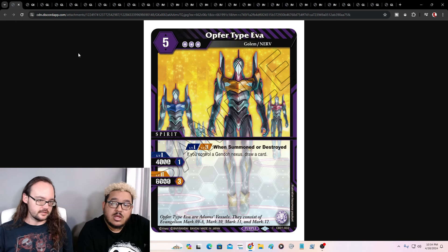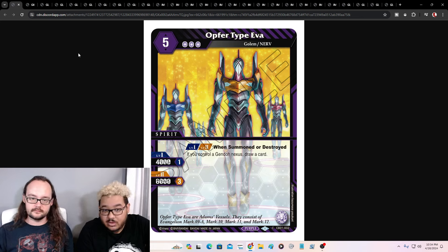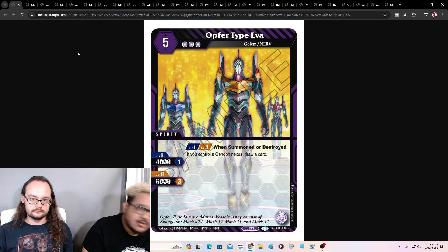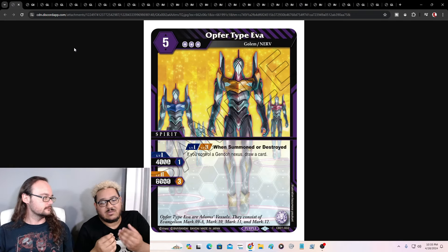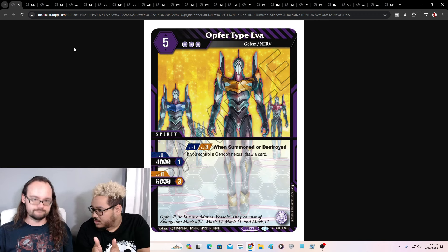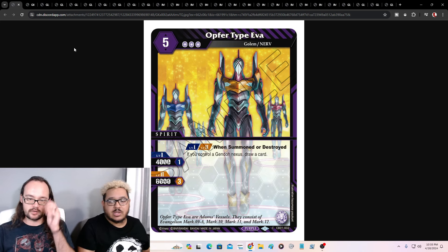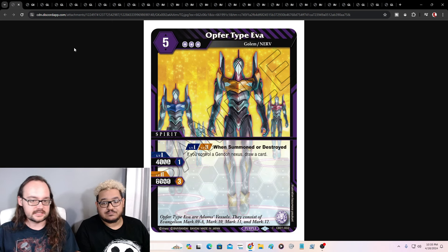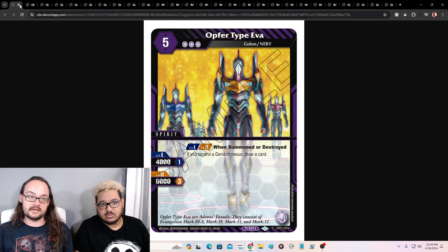Next one is Opfer Type Eva. This is when summoned or destroyed — if you control a Gendo Nexus, you draw a card again. Now you're starting to see a lot of the draws happening. You bring it out on the field, you draw; it dies, you draw. It costs two — it's a five cost with three reduction, its stats don't matter. You can play Shinji Nexuses and the Gendo Nexus in purple to get those draw effects from both. Same with the Mark 7, you can deadly balance this and draw a card. Pretty dang good.